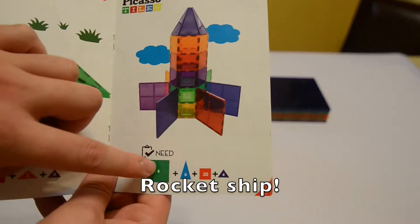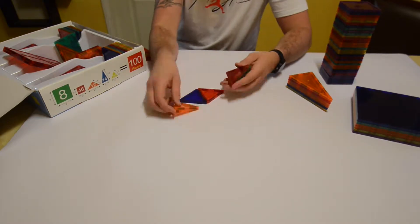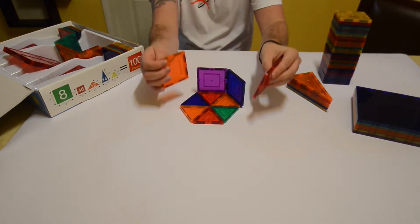Right after the alligator, we have our large rocket here on page 25. We are going to build a huge rocket using the 100-piece set.